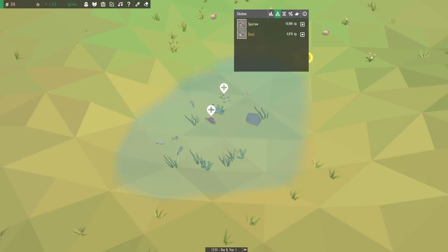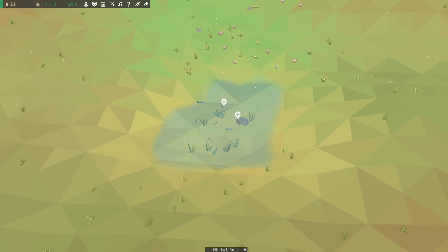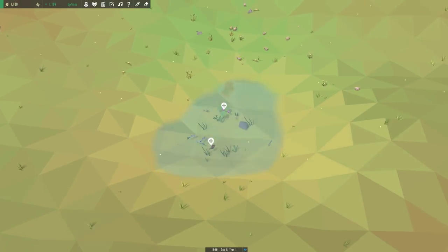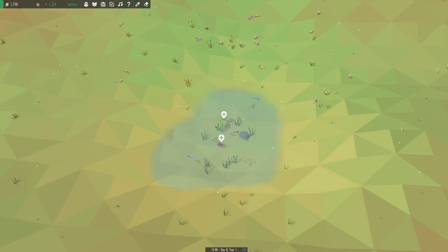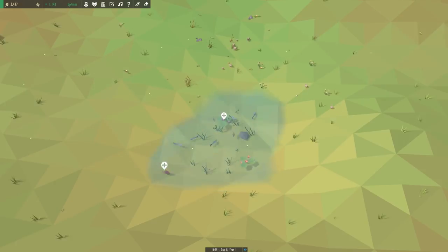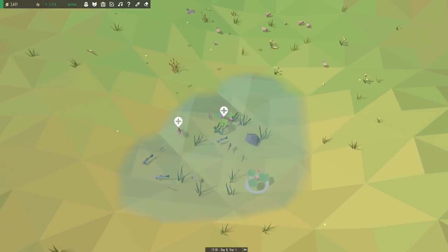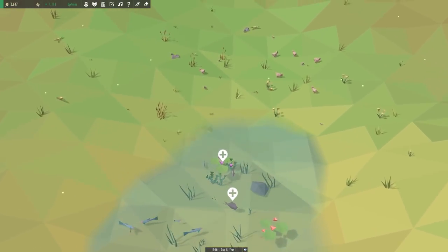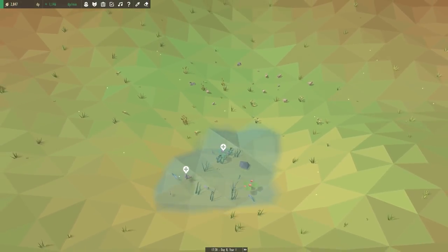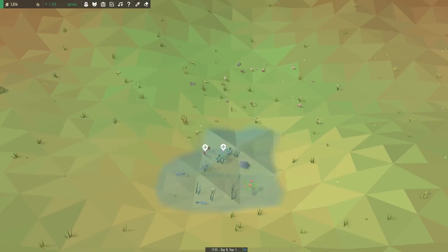Now we should be able to get ducks! Yes, we can get ducks — so we just need to, once again, build up our DP. We have like a little microcosm here in this tiny little pond. That's amazing, I actually love this pond. So we've got our first orange redfish, which is a little bit of a paradox if you ask me. We don't have enough DP for ducks though, so let's keep fast forwarding.